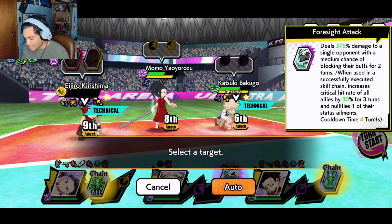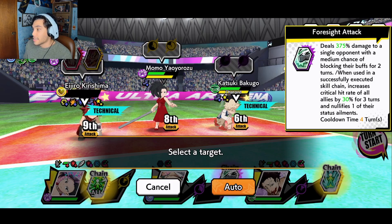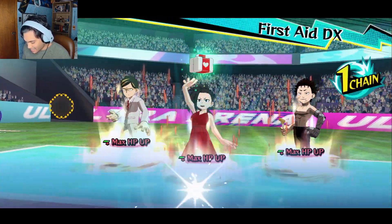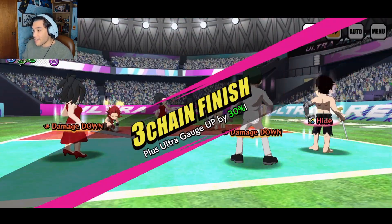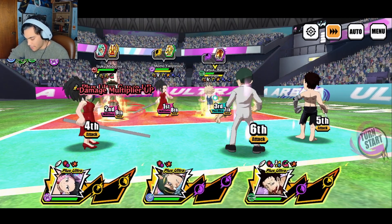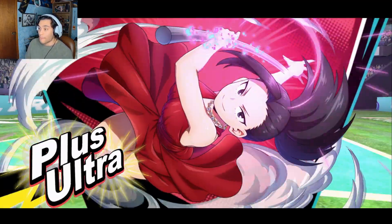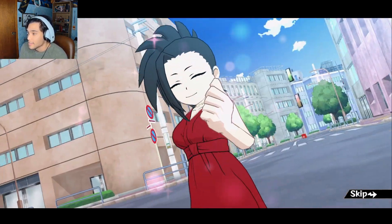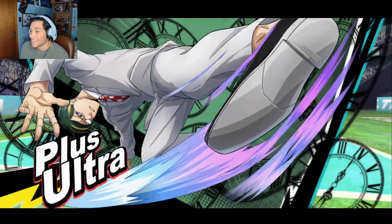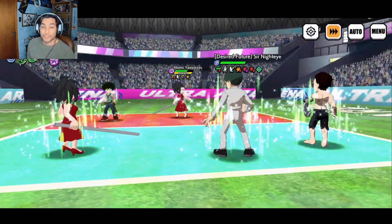Kirishima ain't doing anything. As you can see — medium chance to block the buff for two turns. And when using a successfully executed skill chain, increases crit rate of all allies by 30%. I probably went over it in the first fight, but I like to clarify. 36k, very good damage. We have Dulce Summertime going left, right, and center with both characters. Night Eye just does a lot — his AoE action skill, his one action skill AoE, and his Plus Ultra all give barrier to the whole team. And Night Eye's got a lot of utility. The damage he's doing right now is beyond my expectations — he is actually doing really, really good damage. He is only level 80, basic board 9 working on 10.